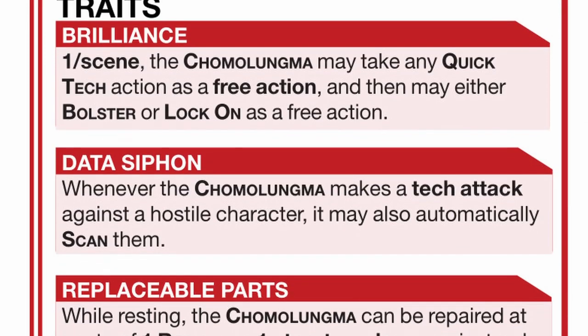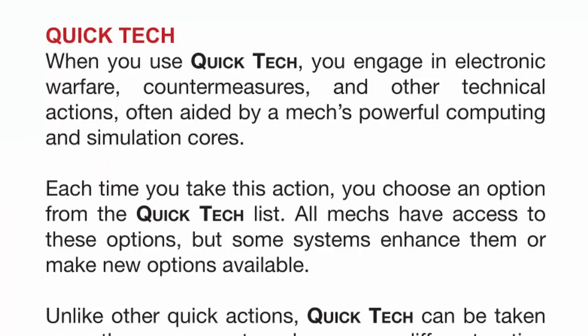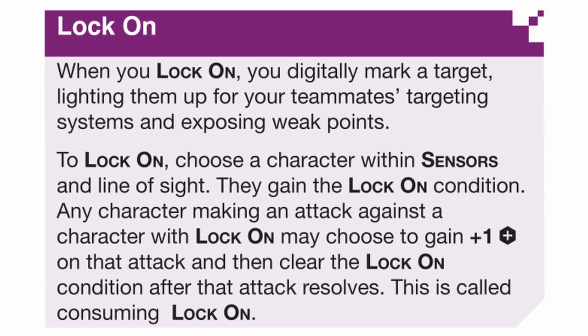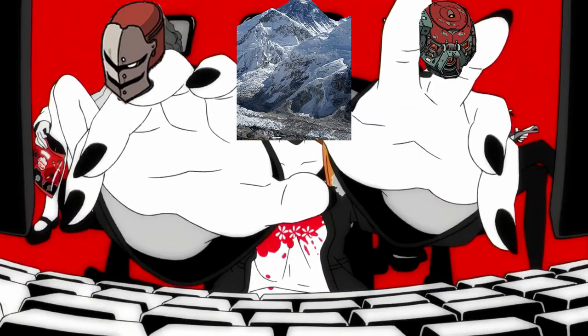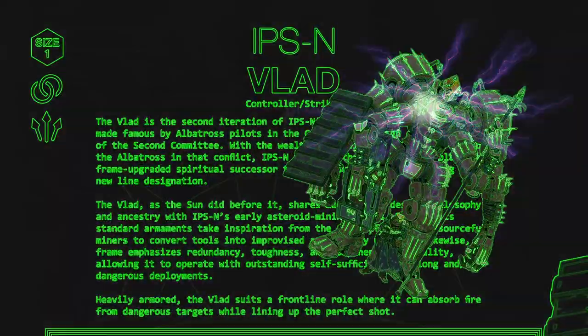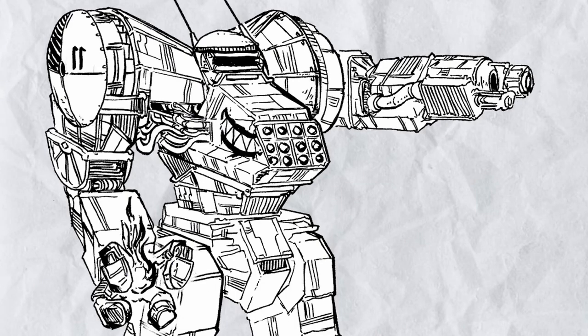As for its traits, it has three of them. First, Brilliance: once per scene, Komaluma can take any quick tech for free, and then bolster or lock on for free, meaning it just has a whole full tech action for free, which is ridiculous. Second, Data Siphon: when Komaluma tech attacks someone, they can also scan them for free, which is good because both new and veteran players rarely bother to use the scan action to know their enemies.